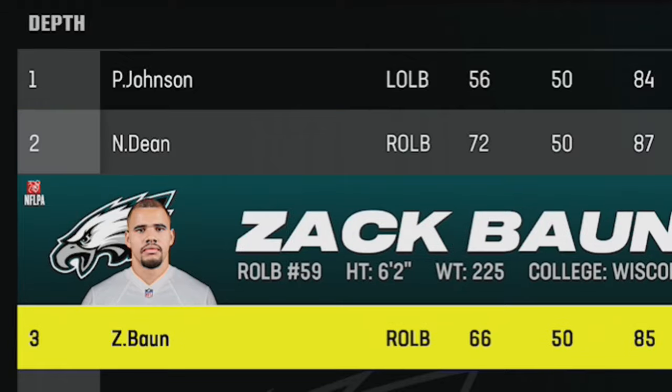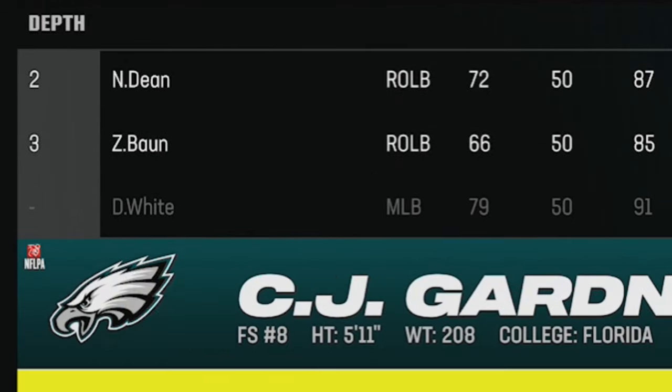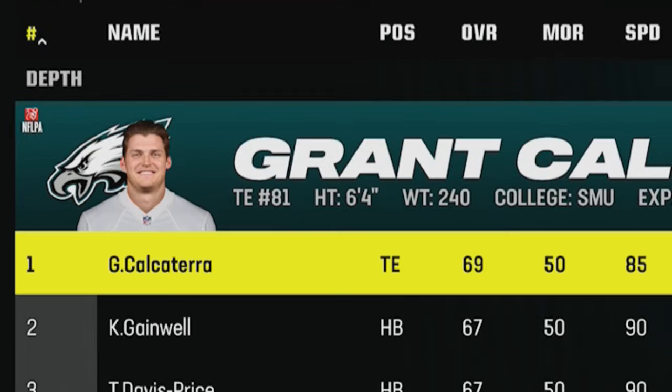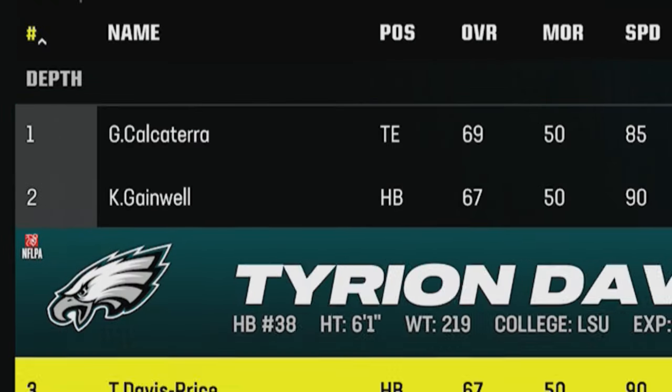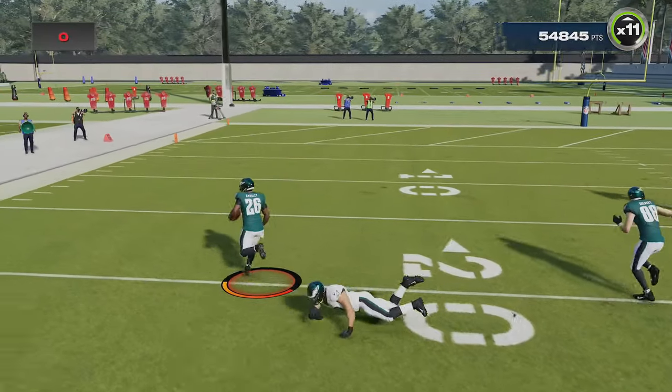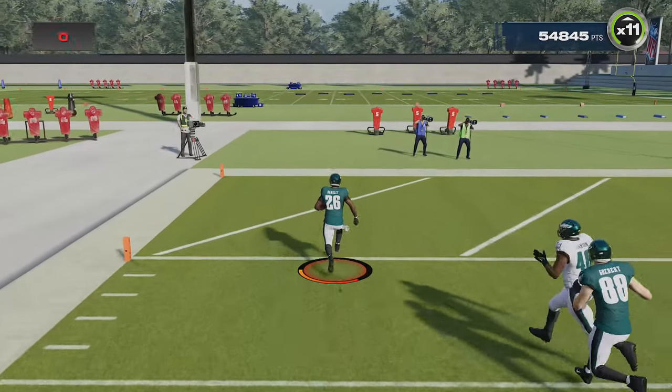If you don't have slow linebackers you can also sign ones off the free agent market — the slower the better, as all you really have to do is run around them for easy touchdowns. You will also want to make sure that you put your best blocking tight end or fullback in the lead blocking fullback position for better blocking, and all this will make the competition as easy as possible.